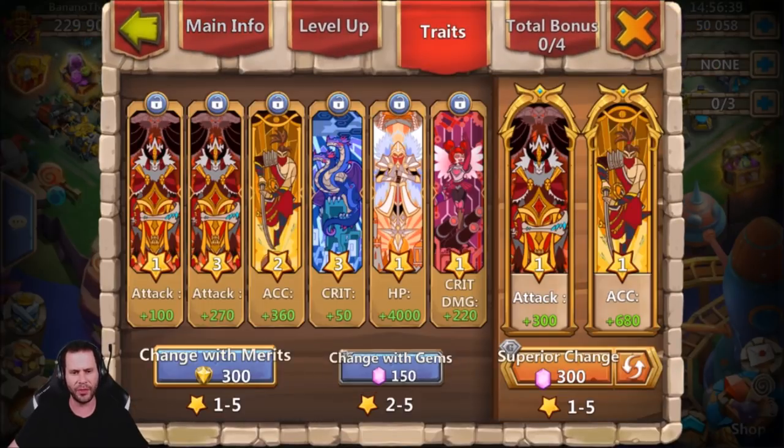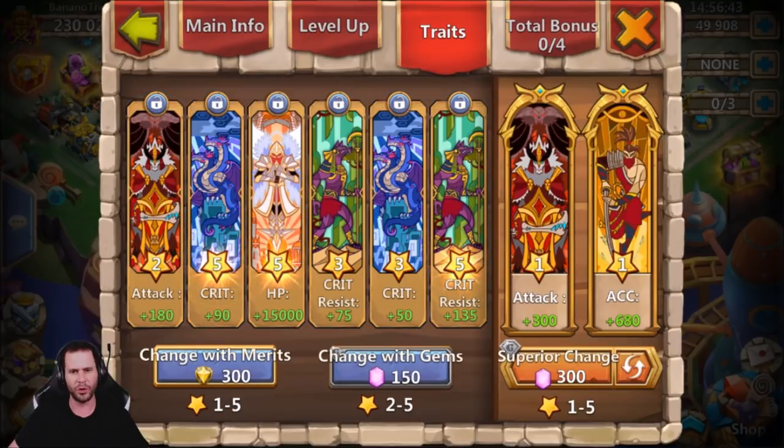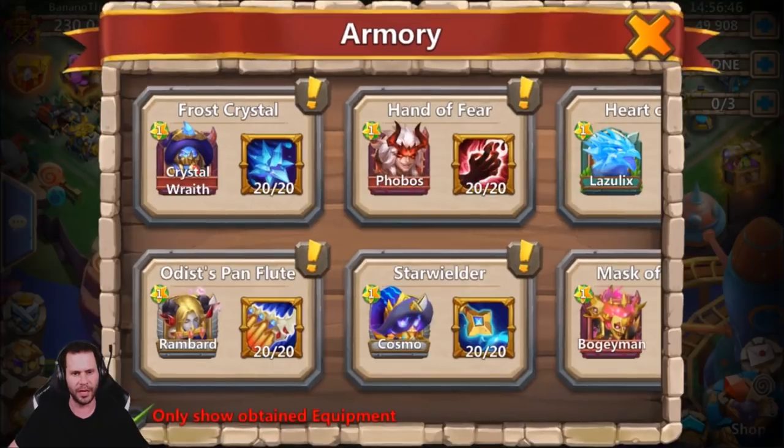Let's get into the trach right quick. His Rambard ain't got nothing rolling for trachs. Let's go ahead and use one trade on Rambard just to snatch him up some dodge or crit resist. Crit resist is actually pretty good for Rambard also.